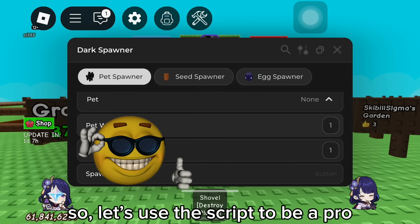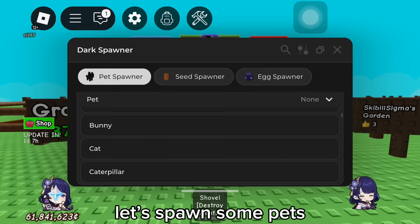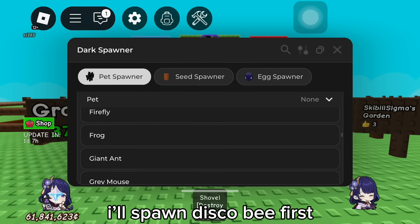So, let's use the script to be a pro. Let's spawn some pets.